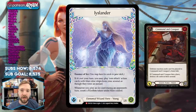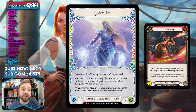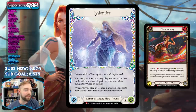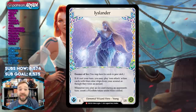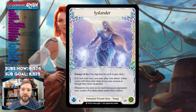Over the past weekend, we also saw a top-four Icelander list that played the hybrid build, featuring Command and Conquers, Enlightened Strikes, and the very spicy Fire Breathing, which is just straight-up a good card in this deck. It went through tons of Viscerae and other decks, cutting into the top eight and then into the top four. So both archetypes are doing well.